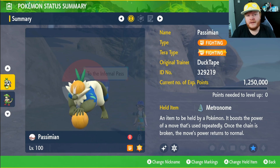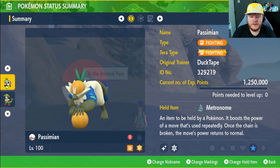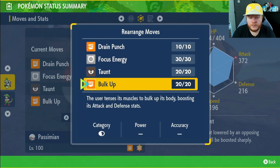Hey guys, welcome back to another video. Not long left now till DLC, should be a good one. Today we have a Passimian with the Fighting type Tera and the held item Metronome. EVs in HP and Attack, Adamant nature, max IVs in everything except Special Attack. The hidden ability is Defiant — if we get one of our stats lowered, our Attack goes up by two stages. We don't have Swords Dance but we have Bulk Up, which increases our Attack and Defense by one stage each.